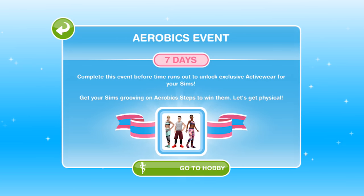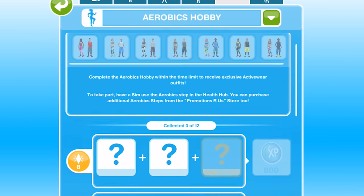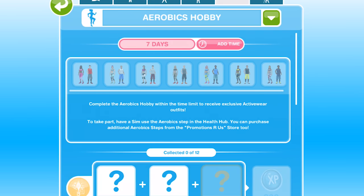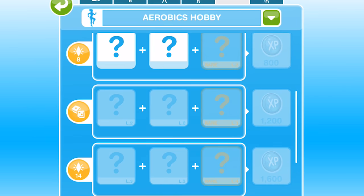Let's get physical! Let's go to the hobby. As you can see we've got a new hobby and a new grid. We have got 12 different items in our grid and we're going to have to complete the hobby 7 times to get each set of active wear. At the moment we can't get all of the active wear because we haven't got anyone at level 6 in the aerobics hobby.